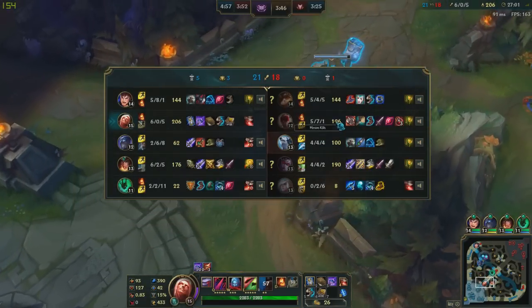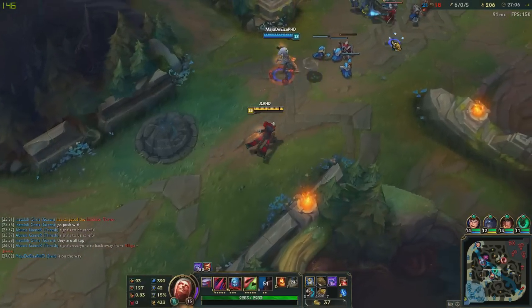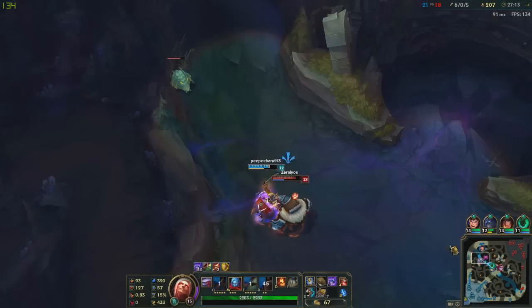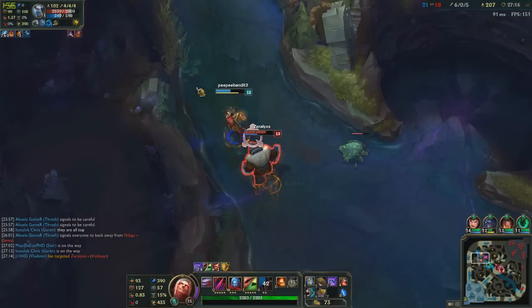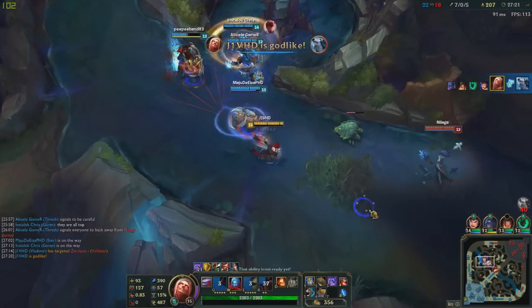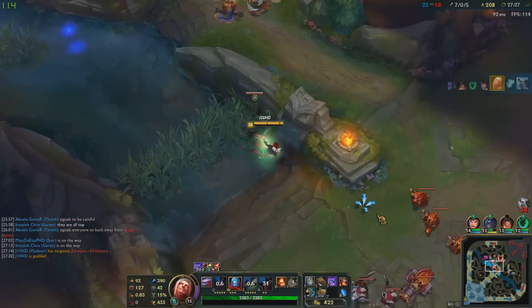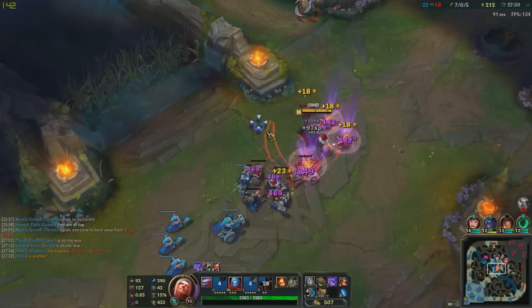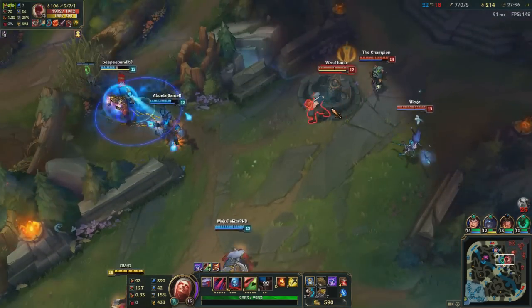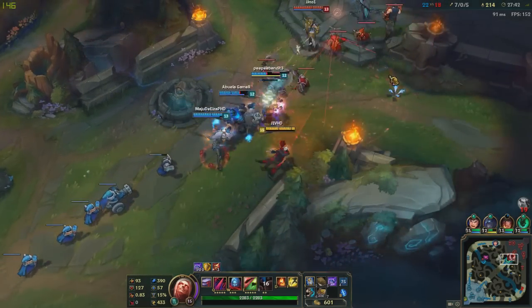Alright, 260 CS — I've doubled this guy's CS. He's got the Hydra build, I think he's going for Phage now. Let's help this guy out — wow, he's doing so much damage. What does he buy? He's got Titanic Hydra. Overextending a little bit, not sure why he was over there. Alright, we just pushed them — they have no tank, should be a free tower.